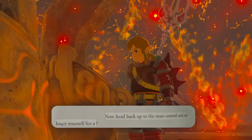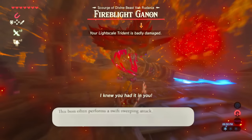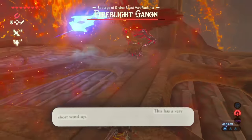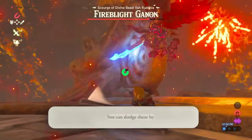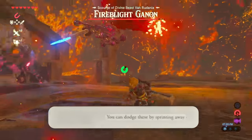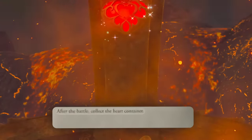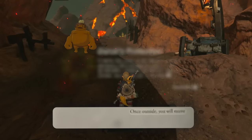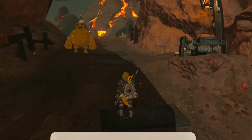Brace yourself for a boss battle — in fact, the last boss until Ganon. This boss often performs a swift sweeping attack with very short wind-up, so be on your guard. It throws a volley of fireballs at you, which you can dodge by sprinting away. Then I threw a bomb and that was it. After the battle, collect the heart container. Once outside, you will receive Daruk's Protection. And now that we've completed all four divine beasts, the next step in the guide is to get the Master Sword.